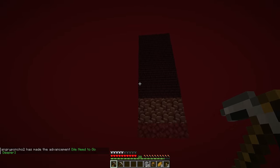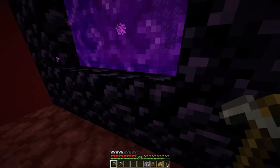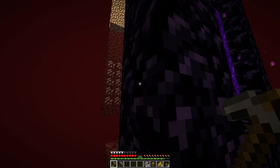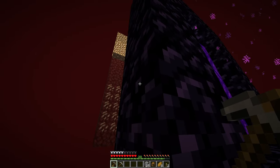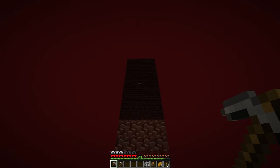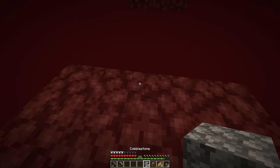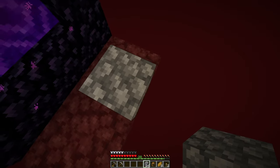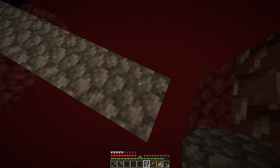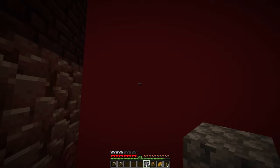First things first, we have a pillar of ancient debris and nether bricks. And then it looks like behind us there's a pillar of quartz, netherrack, soul sand, and glowstone. I don't even know if you can mine ancient debris with an iron pick, so let's try that first. And obviously the nether is also entirely empty.